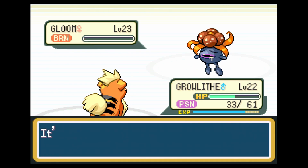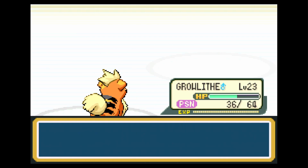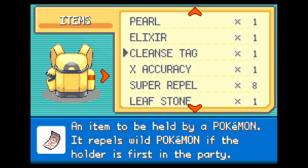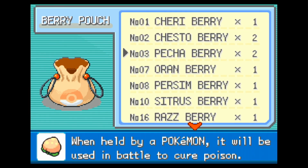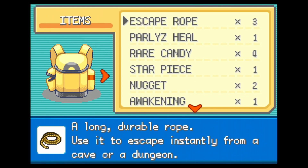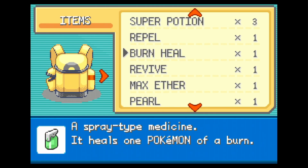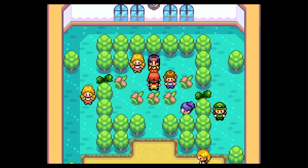We're back for the final round. Down goes this trainer. Let's see if I can heal Growlithe on the spot and move on without leaving to heal at the Pokemon Center. We have a Pecha Berry to cure poison and an Oran Berry as well. I'll use about half a Super Potion on Growlithe. Alright, Erika — let's battle.